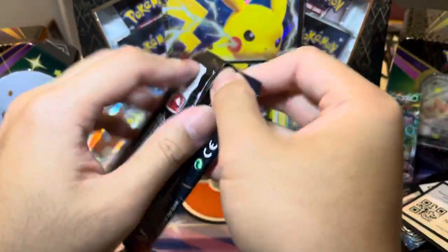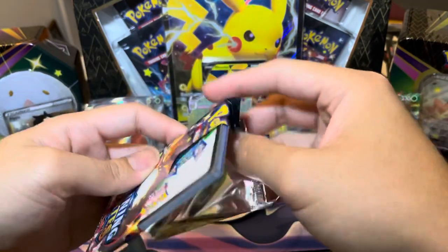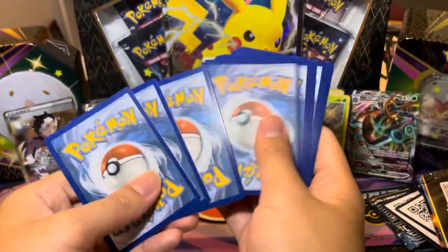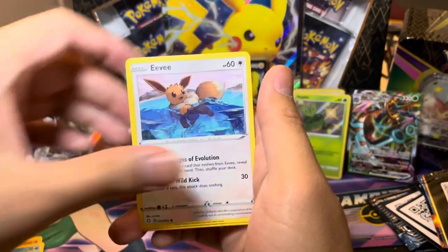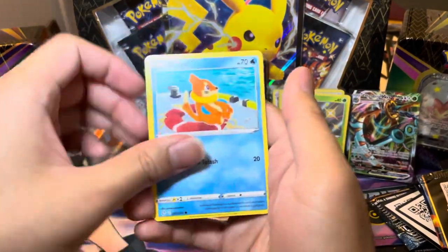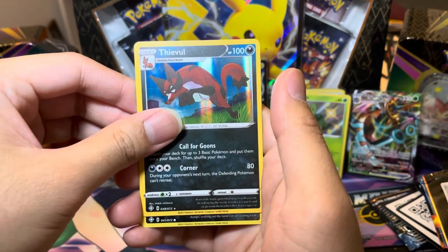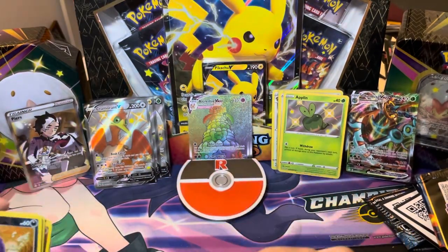Last pack magic — can we get something crazy? We only got one shiny and one full art VMAX out of this set. Charizard, save us here — we could use a shiny pull or better. Code card for you — that was the last code card of today's video. Let's pull some fire out of this. Gym Trainer — we need some magic here. Let's do the rare and then the Shiny slot afterwards. Nickit — the rare is going to be a Swiper, no swiping. And the final potentially shiny in this video is going to be — is it a shiny? It is not going to be a shiny. Just coughing. Pretty good overall.